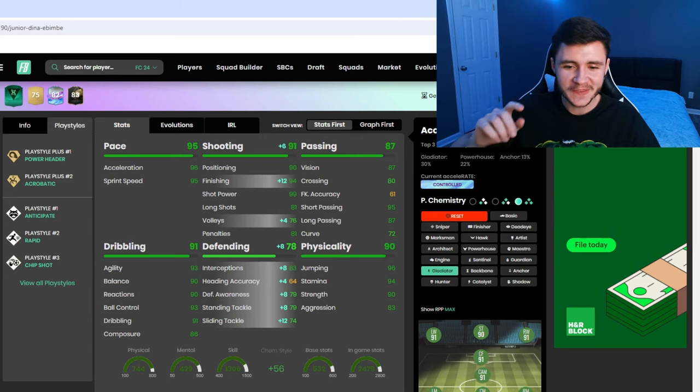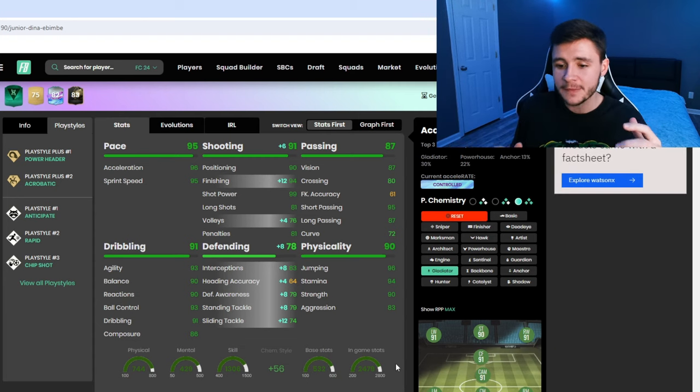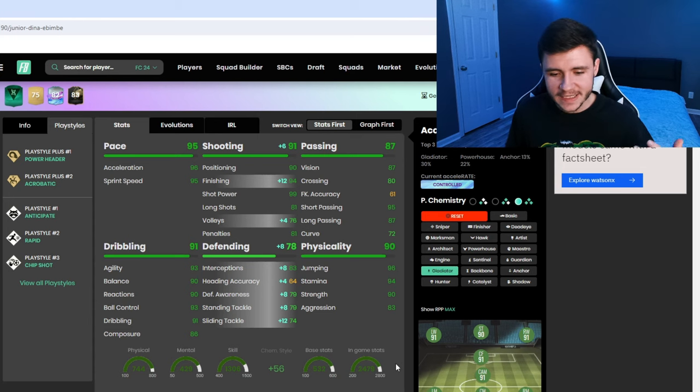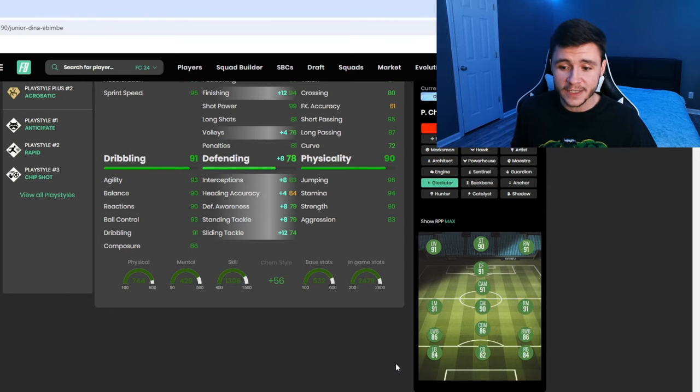When it comes to chemistry styles, I do think that the shooting and defending could be a lot better with the card. Because of that, I'm going to go ahead and recommend the Gladiator chem style — it's really going to help out with the shooting and also his defending. It's going to give him 91 shooting overall, but most importantly a plus 12 to his finishing, so he is going to have 94 finishing and 99 shot power. And then it's also going to give a nice little upgrade to his defending: 78 defending overall with 83 interceptions, 79 defensive awareness and 79 stand tackle. He does become a 91-rated center attacking mid.